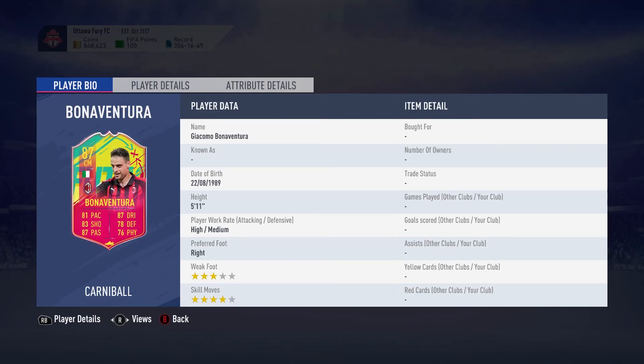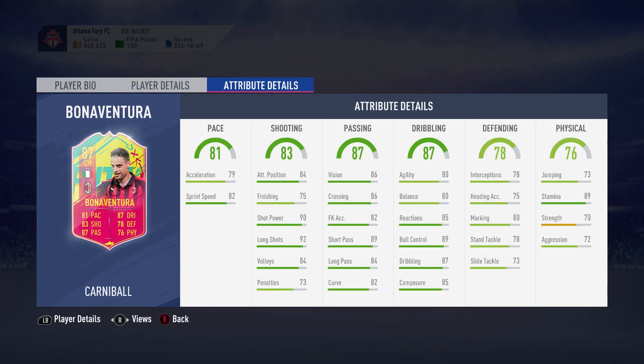What is up dudes, welcome back to another ASBC video. Today I've got a solution for you for the Bonaventura Carnival card. I wasn't going to do a solution for this card but I had a look and it's coming in at about 80k — obviously no loyalty required for my solution as always — but you get 55k back in pack rewards. So for a card that, looking at his attributes, it's all round pretty okay.